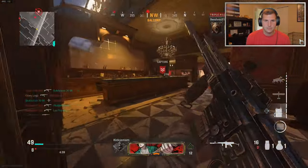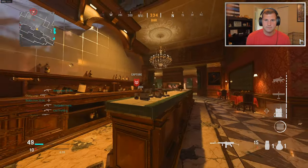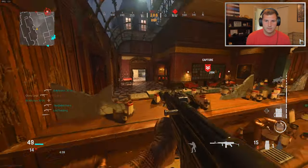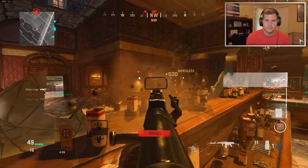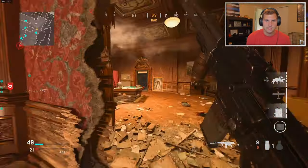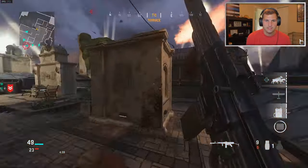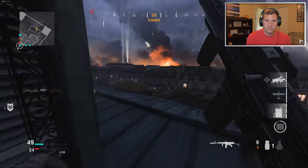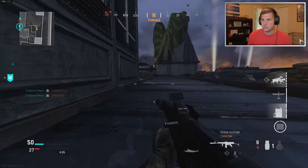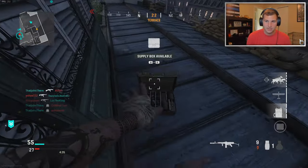It really annoys me on this map trying to figure out where everyone's at because you can literally spawn right behind people. That right there is the perfect example of why the damage rounds are not really necessary but useful — you can literally shoot through walls and stuff. I'm out of ammo on both guns so I'm just waiting for ammo.